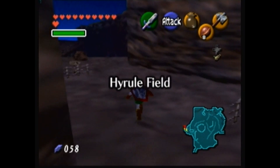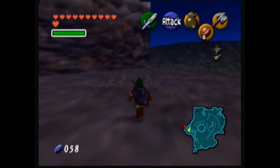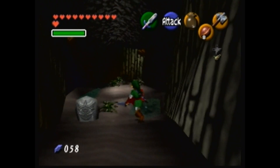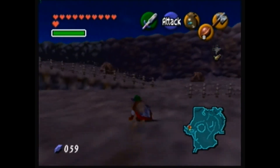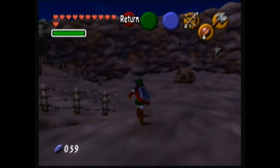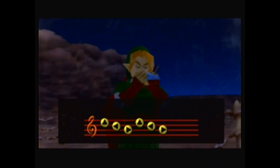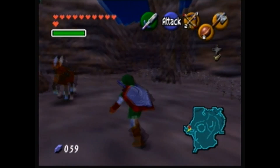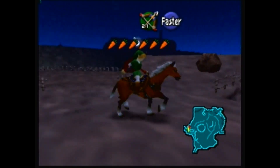Let's see. I should probably take care of all of these before scooping up a fish for Lord Jabu Jabu, which will either be Lord Jabu Jabu or the Great Deku Tree. Either way, I'm missing the slingshot, so I probably wouldn't get too far. Call Epona again. Epona, you're going to help me get to Death Mountain, okay?